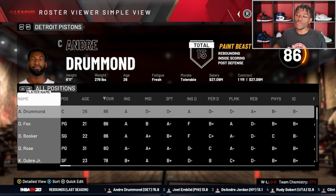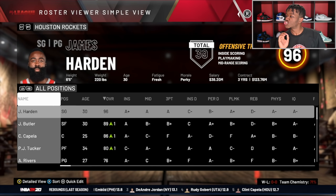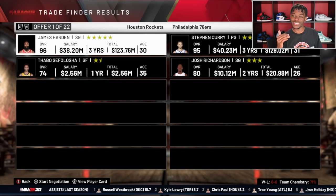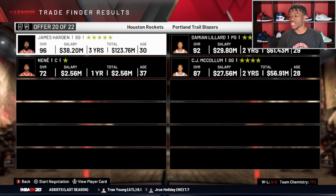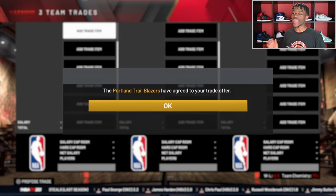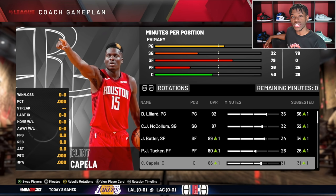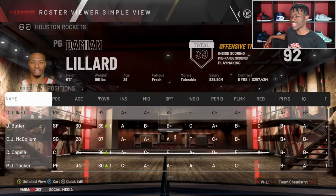Moving on to the Raptors — we already did that trade because we traded Pascal Siakam and Kyle Lowry, so we'll move on to the Rockets, whose best player is James Harden. We already traded Russell Westbrook but he's technically not their best player. There are 22 offers for James Harden and he's going with trade number 20 — Damian Lillard and CJ McCollum. That is a W! You're trading your best player and getting back a star and a co-star. Their team: Dame, CJ, Jimmy, PJ Tucker, and Clint — that team is a championship contender.